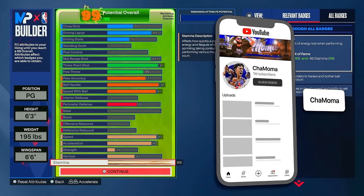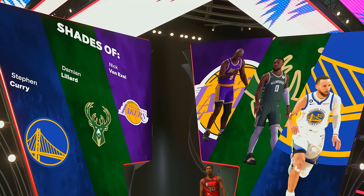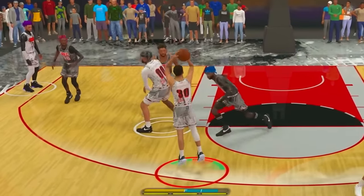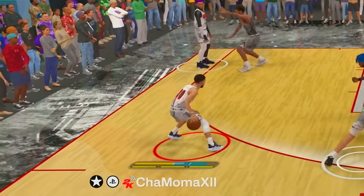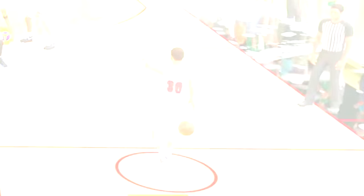As for the build, we're going to have an 85 layup, a 94 three-pointer, a 95 ball control, and we're going to end up getting shades of Stephen Curry. I'm actually excited to use this build with a 90-plus three-pointer. I haven't touched a 90-plus three-pointer build, especially on a small guard, in almost two months. Let's hop in a rec game and show you guys the Stephen Curry build.